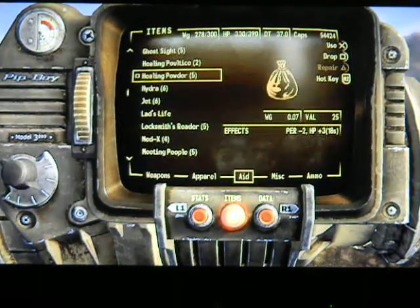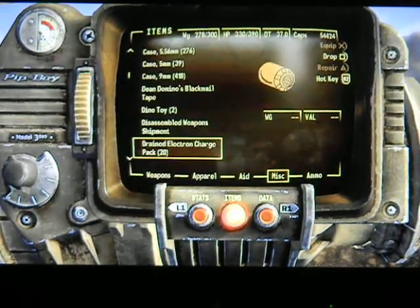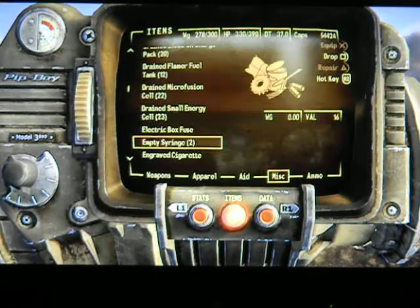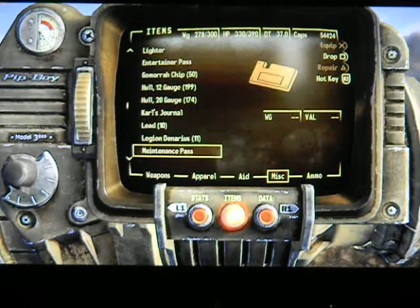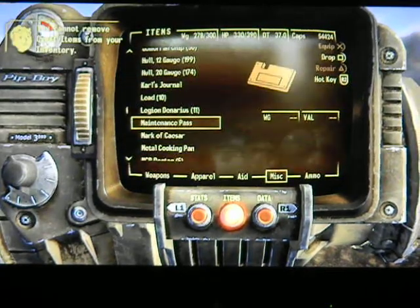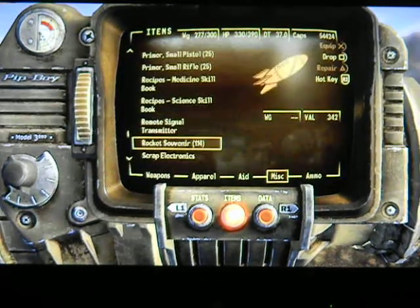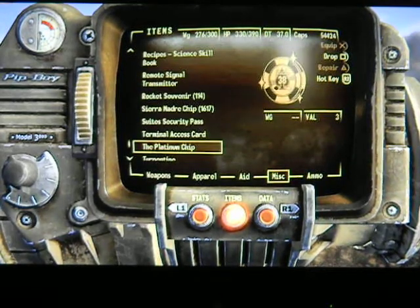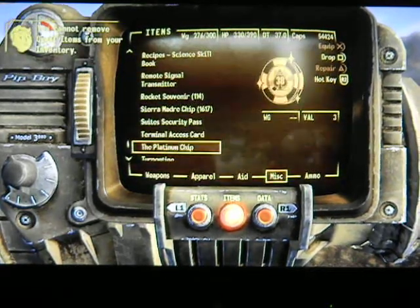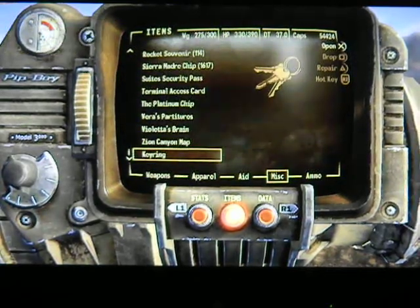I'm probably going to drop a few of those because we don't need everything that we got in there. I'm talking about the junk stuff. Don't need a leather belt, don't need that or that. There's so much stuff you should be able to drop. That'll at least give us a little bit more carry weight.